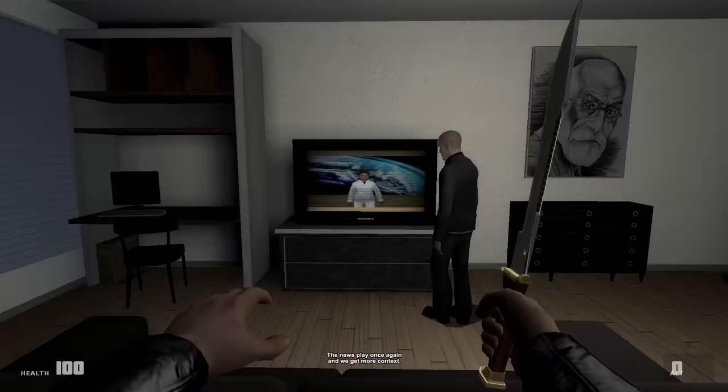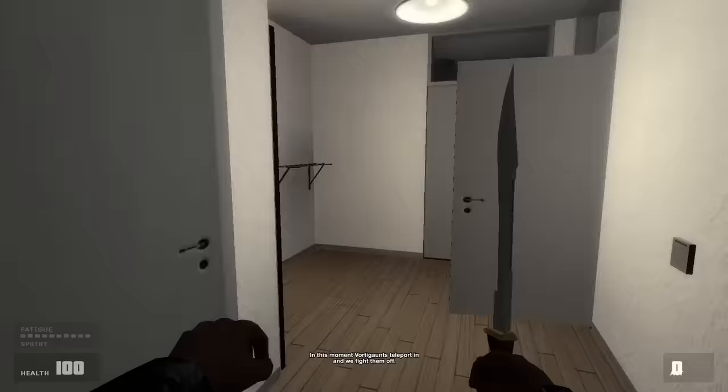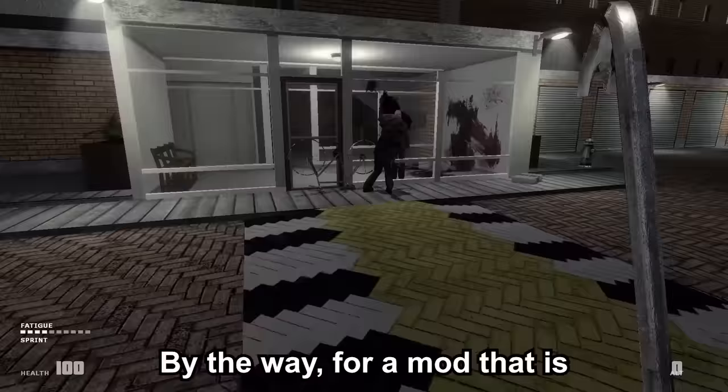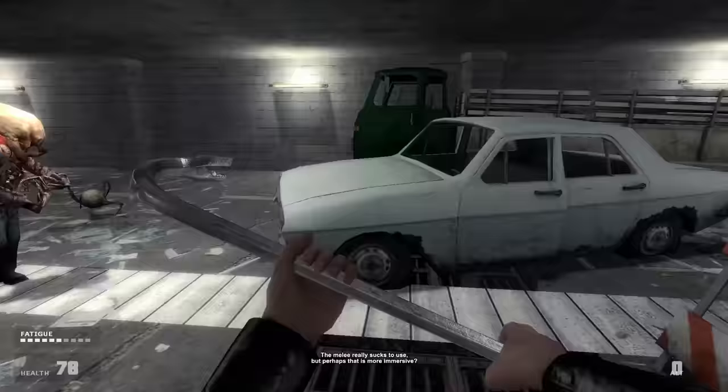A huge portal has appeared somewhere in the Netherlands, and it is bigger than usual. From all it seems, portals are a part of daily life on Earth now, and so are the creatures. We are post-Xen, but no Combine can be seen anywhere. Vortigons then teleport in and we fight them off — even the Vortigons are still hostile at this point. We abandon the house and move to a tunnel outside. By the way, for a mod that is supposed to take place in the Netherlands, there is literally only one bike.